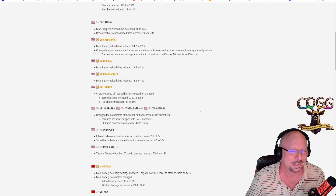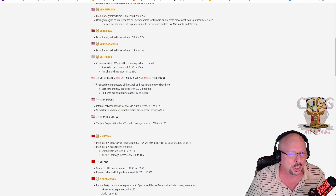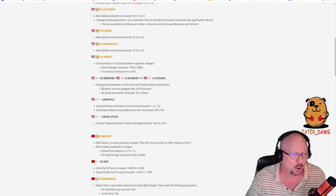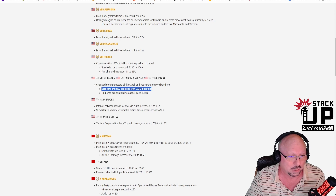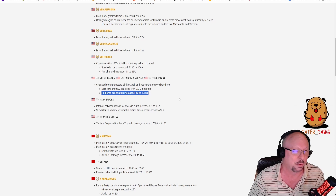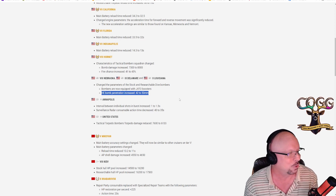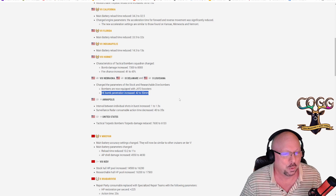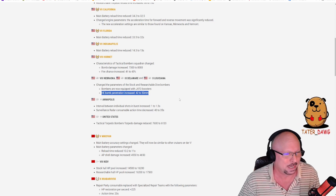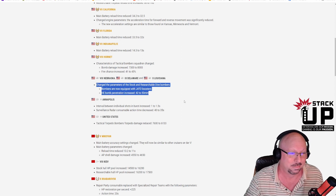Nebraska, Delaware, and Louisiana — the pseudo CVs: parameters of stock and researchable dive bombers changed. Bombers are now equipped with JATO (jet assisted takeoff) boosters and HE bomb penetration increased from 42 to 53mm. So they get to maul you faster and harder — just what these things needed. Let's hope people keep trying to play them as carriers and not as battleships where they're not effective.